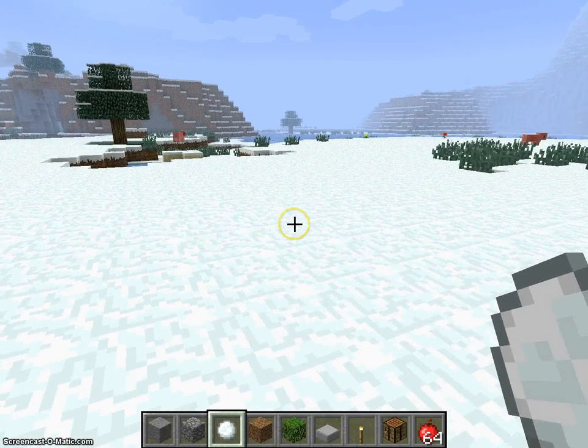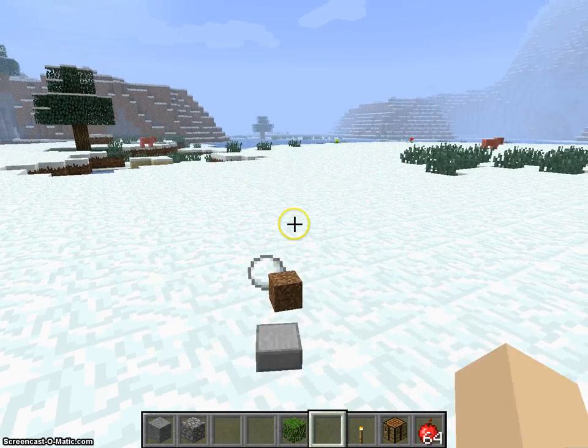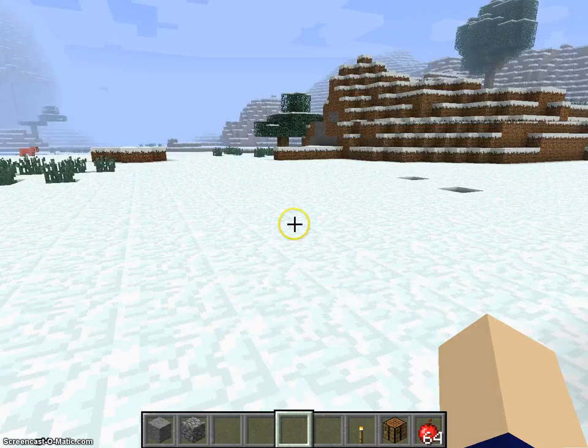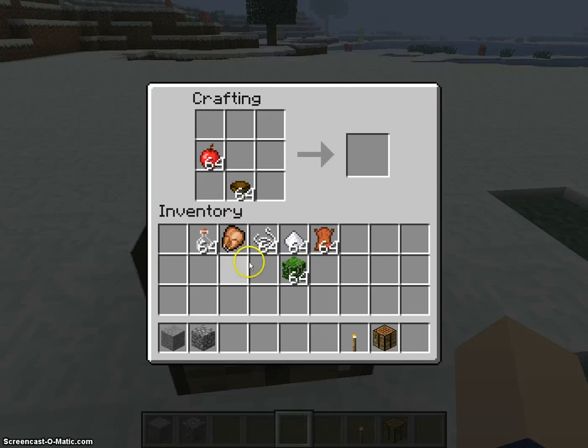Our last crafting idea is salad. To make salad you would take a bowl and you could add apples, leaves, and chicken, and it would pop out here. It would be like a fruit salad, or if you take out the apples it would be a meat salad, or whatever you call it.